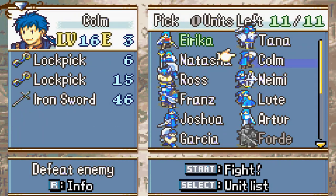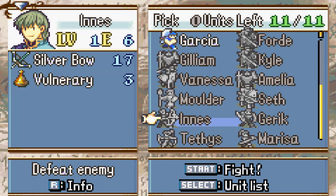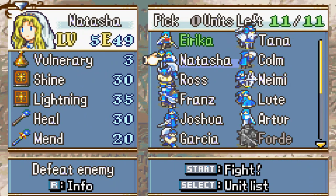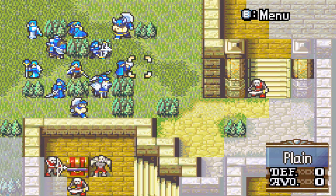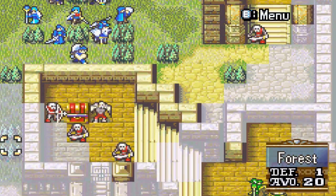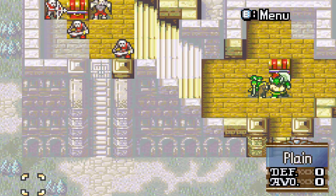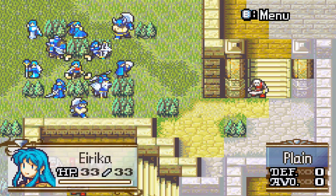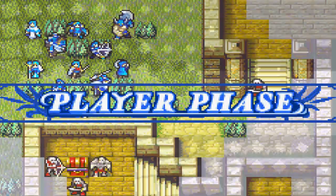Okay, I've decided — I'm going to stick with Arthur and Garcia as our non-promotes. It's a bit of an annoying map and I don't want to bring people in just for the sake of training them, since I can always train them in the tower anyway. I'm going to go whole hog and bring in all my promoted units and see how we do. We need Colm so he can see into the distance.